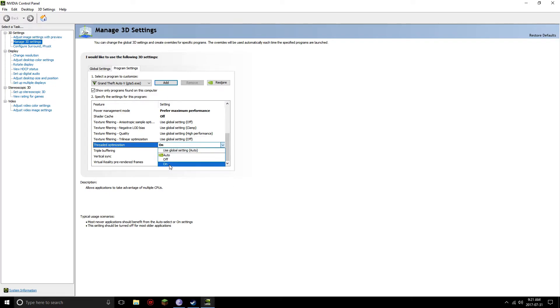For Threaded Optimization, turn that on — it'll be on Auto, just keep it on so it doesn't keep searching. Triple Buffering you can turn off; it doesn't do much.